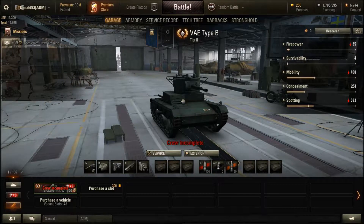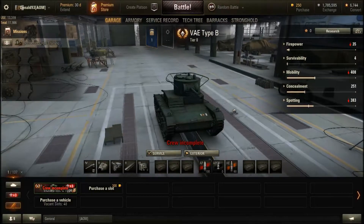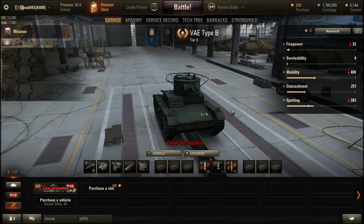I will be doing a quick tank review for the Chinese tier 2 light tank, the Vickers Type B. This is a good tier 2 light tank for its tier. It plays just like the T-26, so there is not much of a learning curve to it. If you know how to use this tank properly to its full strengths and weaknesses, you can do quite well in this tank.